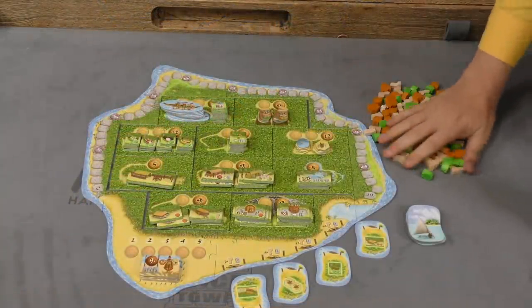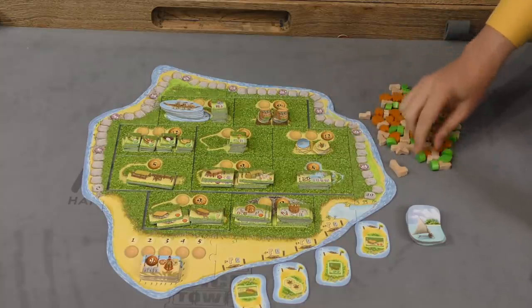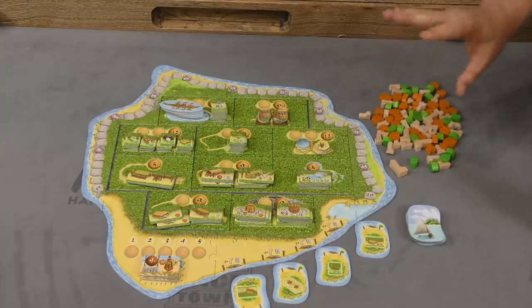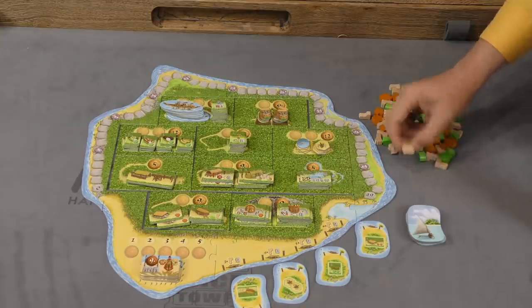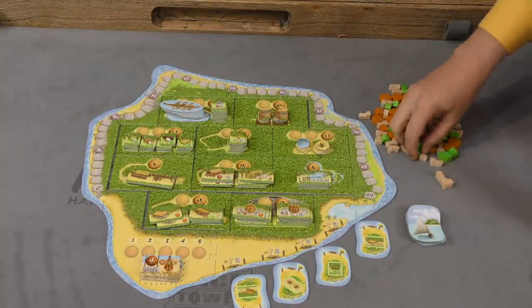Players are going to be doing all this with three resources: seashells, feet, and fruit. Fruit is basically wild — it can act as feet or shells — but you can only ever spend one resource type, so you can't spend five feet and one fruit. You could spend six feet, or you could spend three fruit.